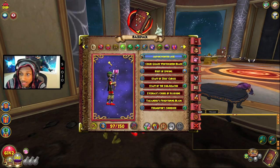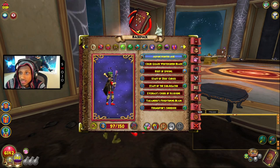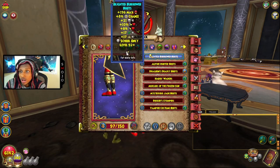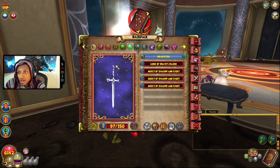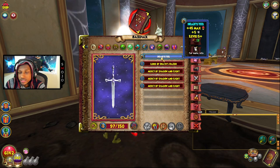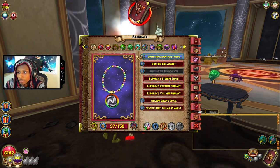Right now I don't have the staff I want — it's the Siege Staff, it's on my other character. I would highly recommend a Siege Staff mainly because this resistance gear doesn't give much else. I would definitely go out and get the Siege Staff if you want some accuracy and extra power pip.